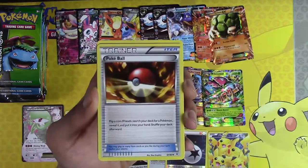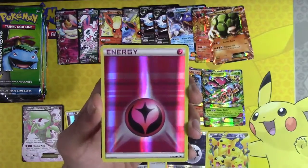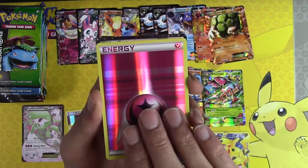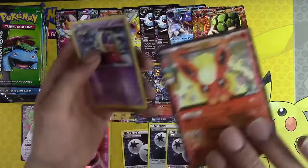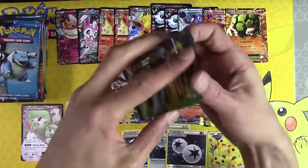Raichu, Pokeball, Crushing Hammer — I love Holo Energy. What's behind it? Flareon EX! And Jinx. Flareon, welcome to the bench — you can go with the other Flareon on the bench.